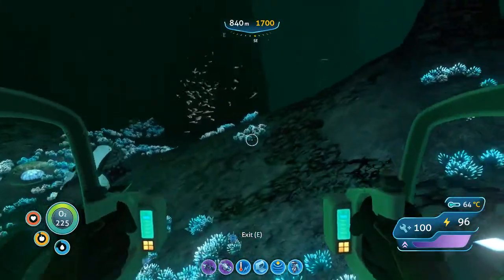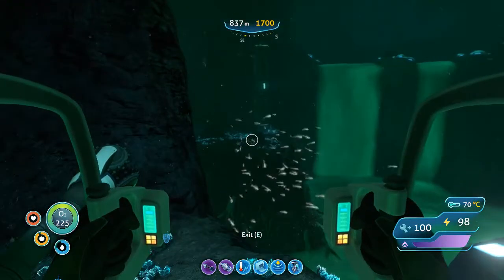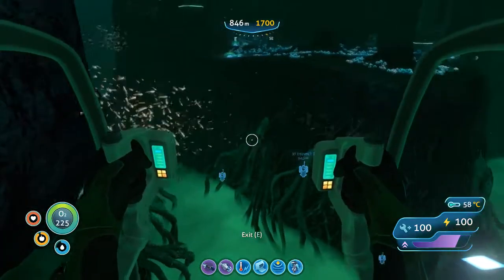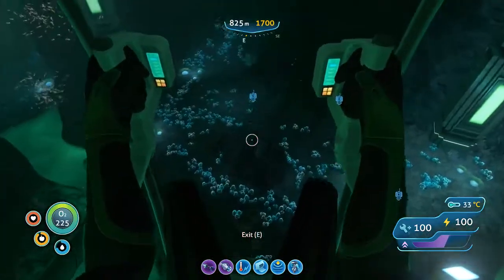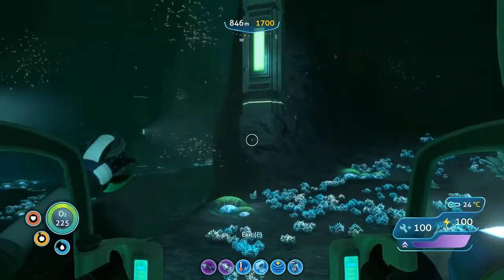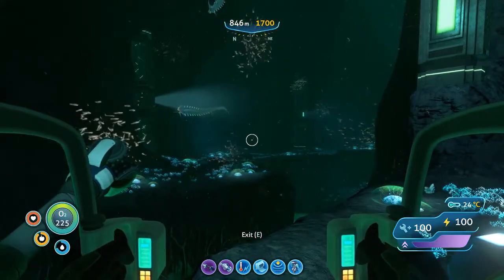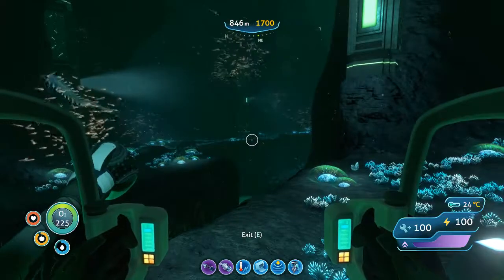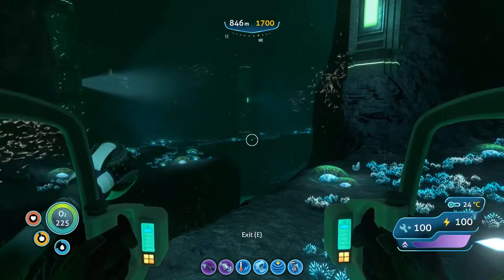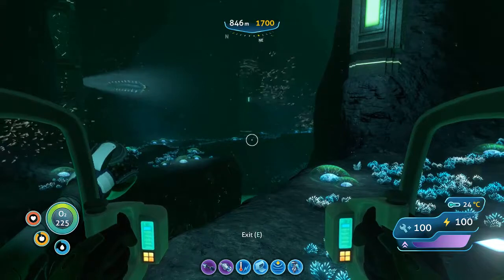We're going to continue over here, and then once you get right here, you'll notice this pillar of light. This tells you that you are in the right area. You're going to make a jump from here to get over here, and then go to that wall and follow it to your objective. I won't go all the way over there because I don't want to spoil anything for you, but that's how you get to one of the main story parts of this game. I think you will want to do this as soon as you get the prawn. Let me go ahead and end recording, and we'll talk about the next part.